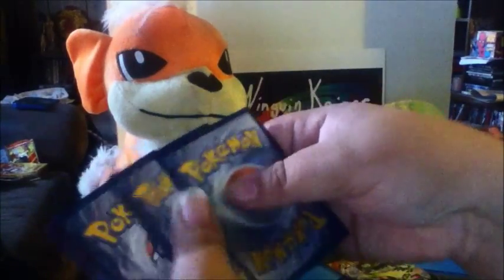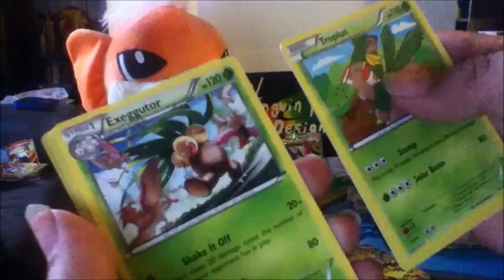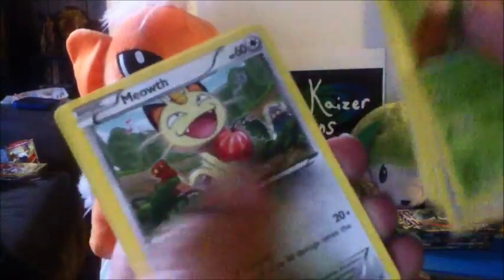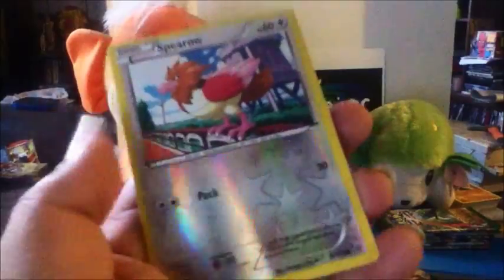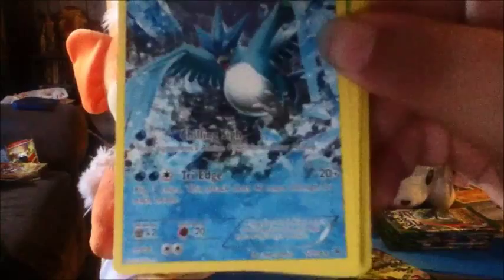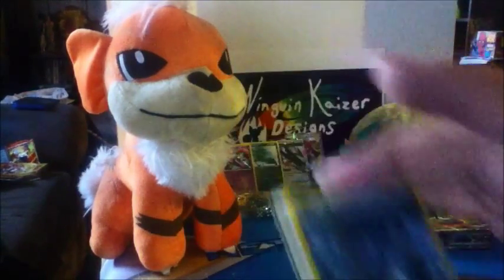Let's open up pack number two. We have a Tropius, Steven — one of the best champions in my opinion — Exeggutor, Binacle, Binacle, Gligar, Meowth, Spearow, Natu, another Spearow to match the other, and then we got the Ancient Trait Articuno. Wonderful. I think this is like the seventh one I've gotten, but he's cool so I don't complain.